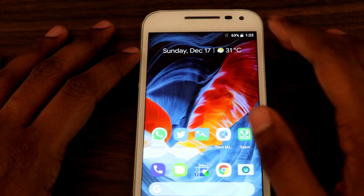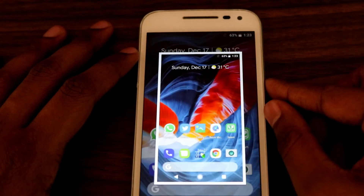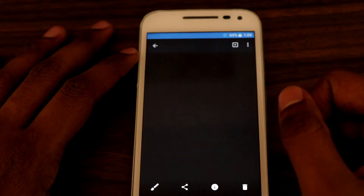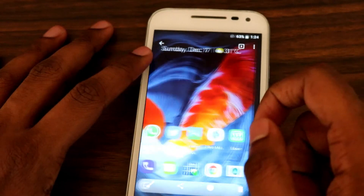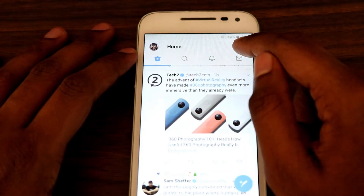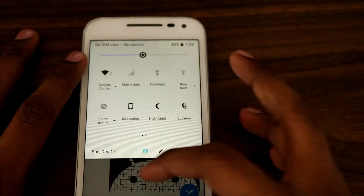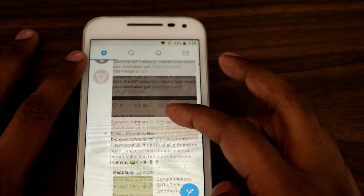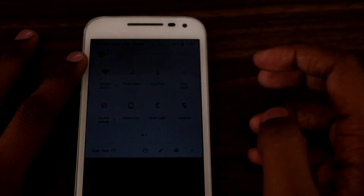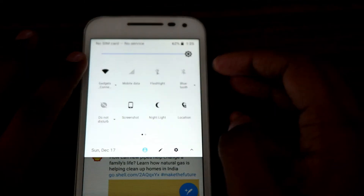Before moving to the cons, there are some more good things — like providing a quick shortcut to take screenshots, which is very handy especially for those whose volume keys are unfortunately not working. It also comes with a built-in nightlight filter which turns the brightness way down and adds a warm tint to the screen, very useful at nights.